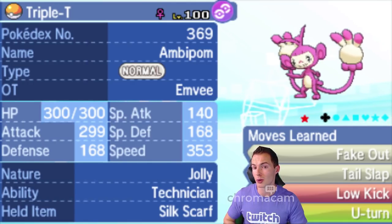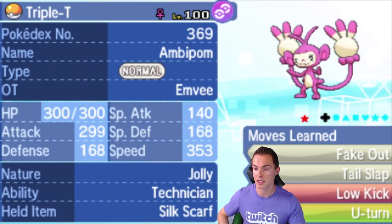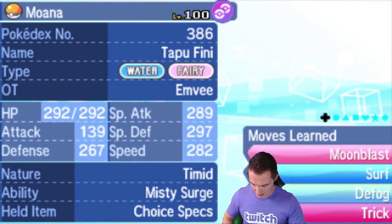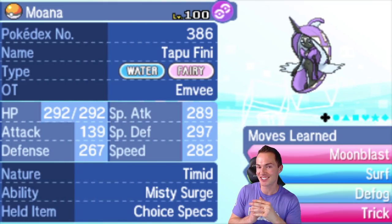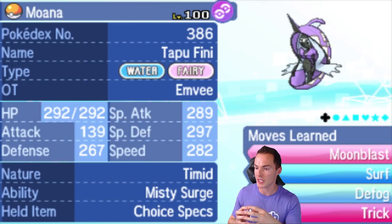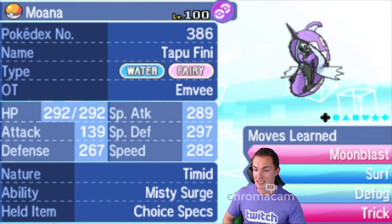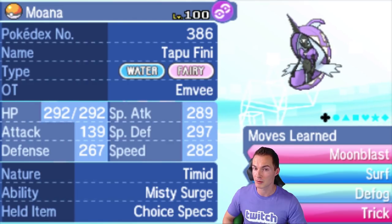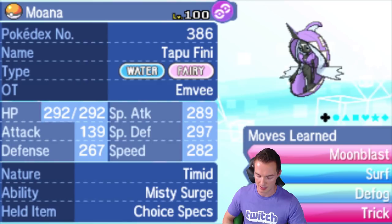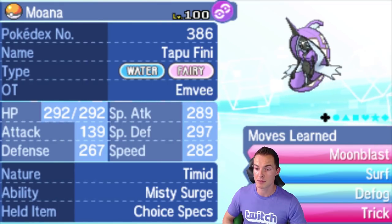Triple T is a great revenge check to Mega Latias — we can Fake Out to waste a turn and then U-turn out for momentum. Then we have Moana the Tapu Fini — I drafted it in season seven of the GBA so I have some experience. Envy's team is very fairy-weak, so I went with Moon Blast, Surf, Defog, and Trick with Choice Specs. Clicking Moon Blast is pretty much free — he doesn't have great switch-ins to it. The goal is bringing it in safely, bluffing a defensive set, then clicking Moon Blast.